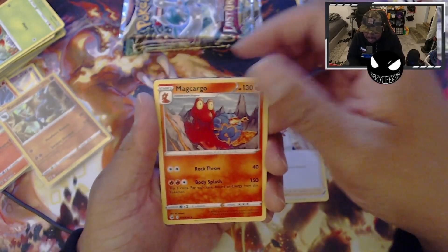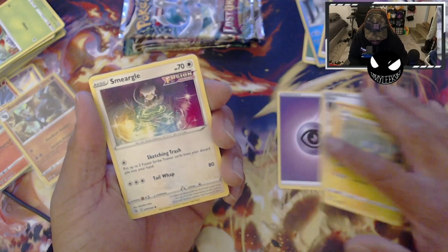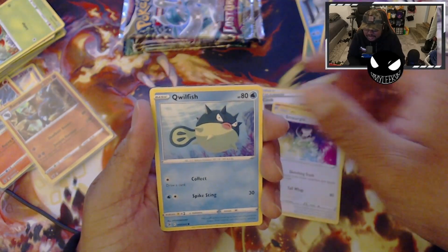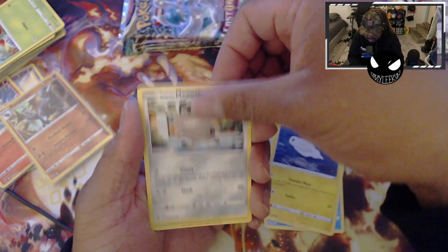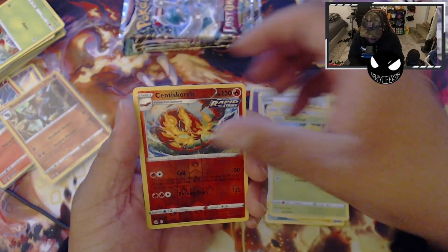More Magcargo, Charjabug, Smeargle — we get two Smeargles! Remoraid, Tynamo, Meowth, Gossifleur, Centiscorch — and we got a shiny!